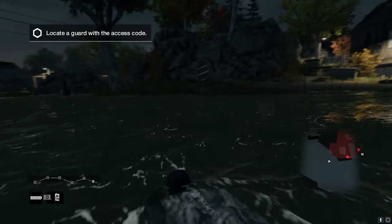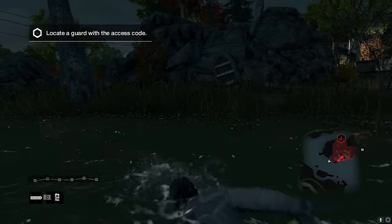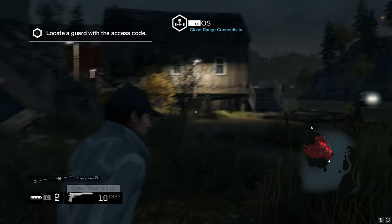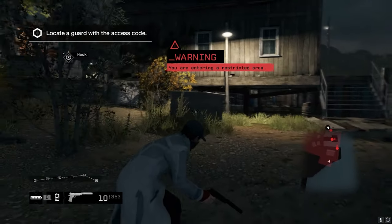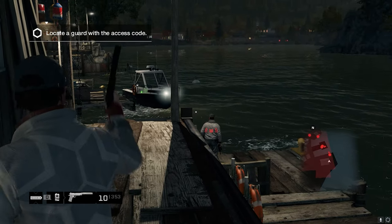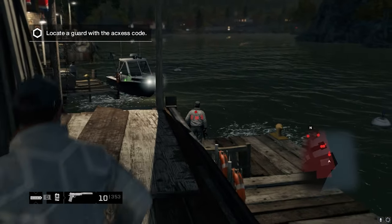The next mod we have is Remove Aim Assist. This mod removes camera auto-aim while aiming at enemies. Auto-aim is still present when starting to aim at an enemy, but not while moving the reticle. This is actually pretty cool because sometimes it gets really annoying how it jerks your reticle over to the enemy when you weren't trying to do that. So if you want a harder, more difficult playthrough, this is the mod for you.